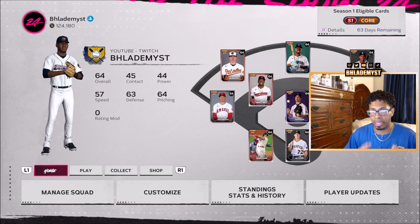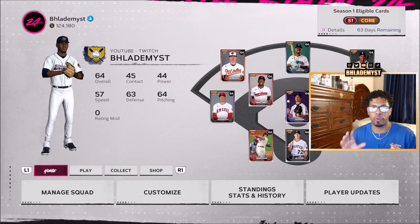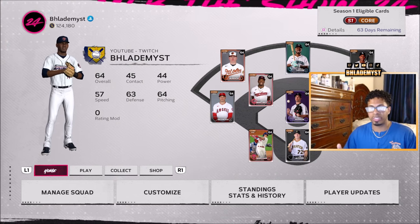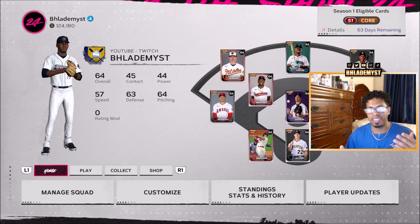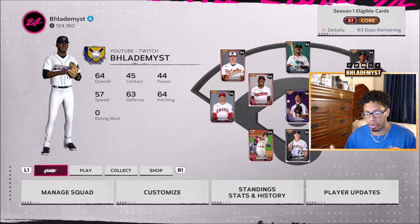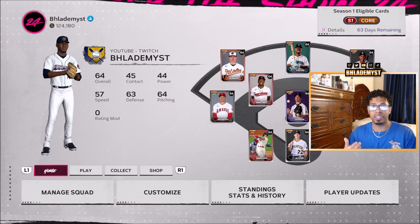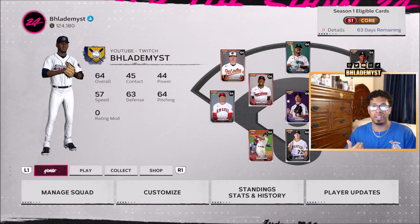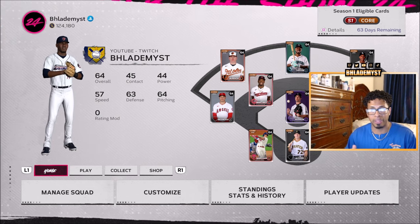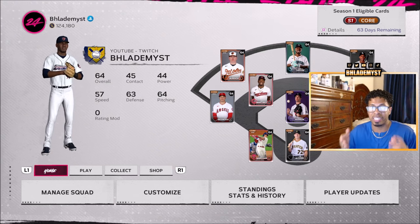When it gets unlinked from your console and you try to play MLB The Show, it basically acts as if this was the first time you ever played. So it gives you the code of conduct when you enter Diamond Dynasty. Instead of seeing your team and the stubs you had on the top left, you're seeing zero stubs and getting hit with the Diamond Dynasty tutorial — especially if you invested a ton of time into the game already.